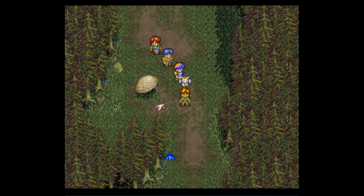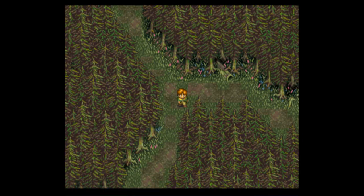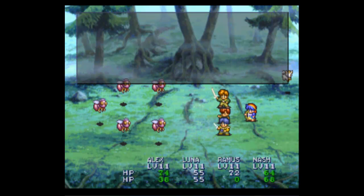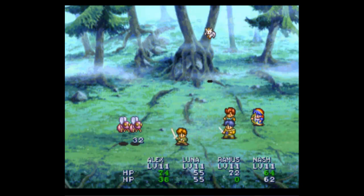Let's go back and show what Nash can do — let's show one of his attacks. There's still a bad guy around here. For tactics, put him on AI because he's going to use magic. Look at that — killed three enemies! I can get behind that. That's awesome. Maybe Nash, you're not as useless as you appear to be at the beginning.